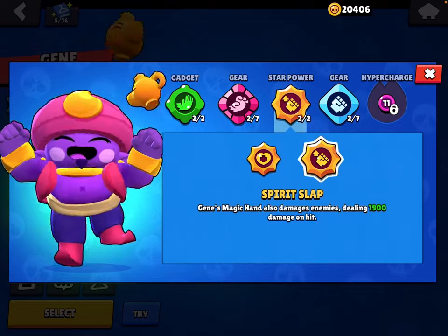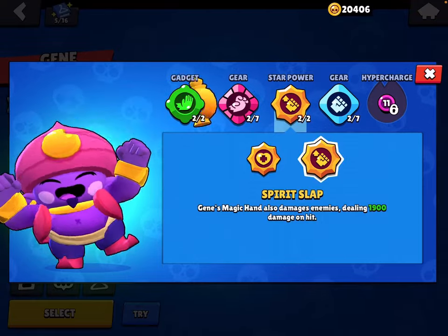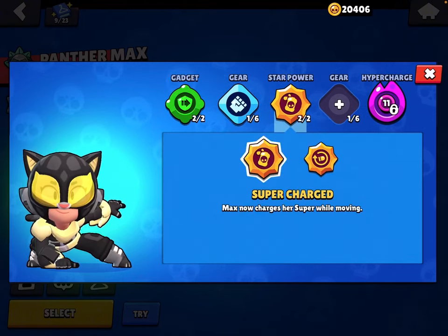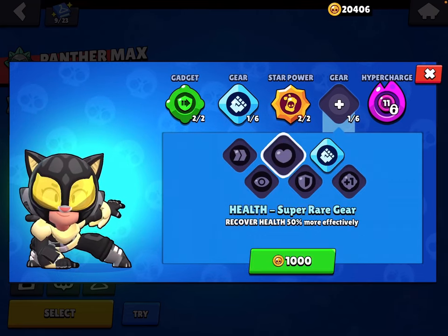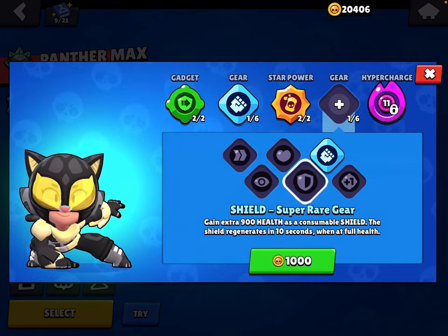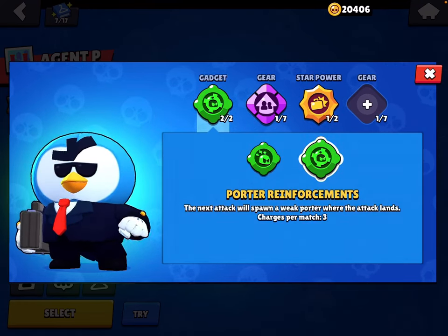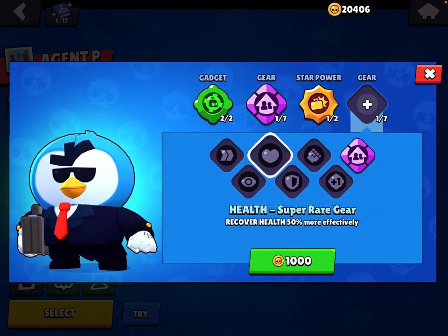For Gene: use Lamp Blow Up, Talk to the Hand. I use Magic Puffs and Spirit Slap against either tanky brawlers or Max. For Max: use Face Shifter, Damage gear, Supercharge gear, and either Speed or Shield gear.